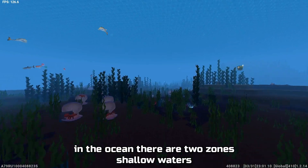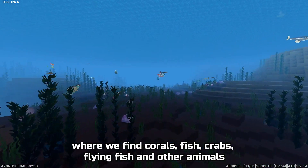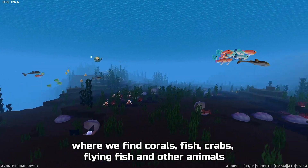In the ocean there are two zones. In shallow waters we find corals, fish, crabs, flying fish and other animals.